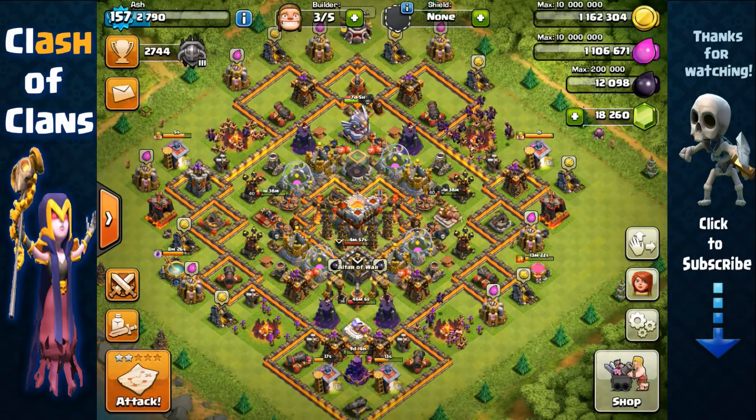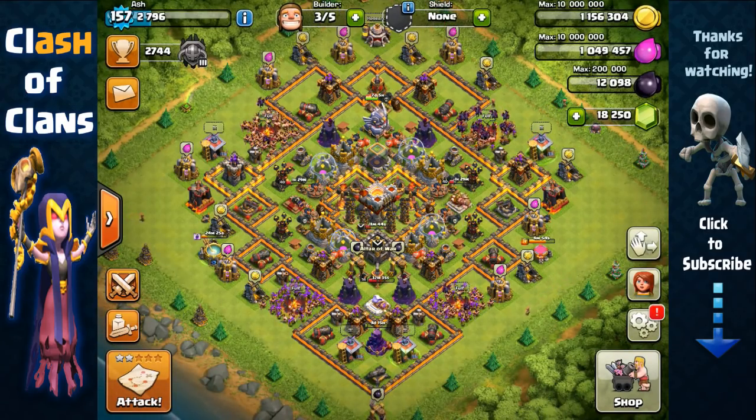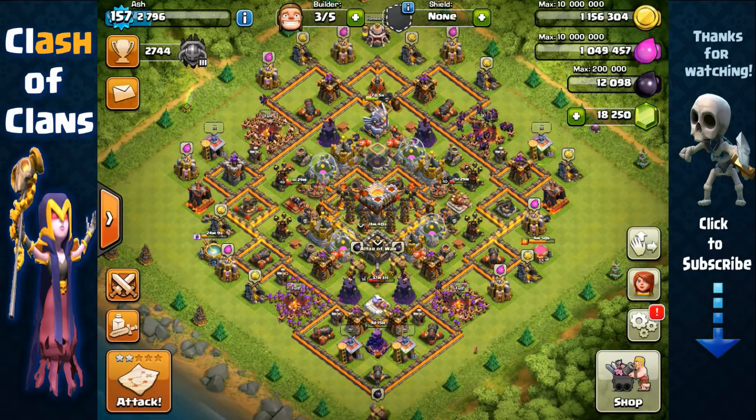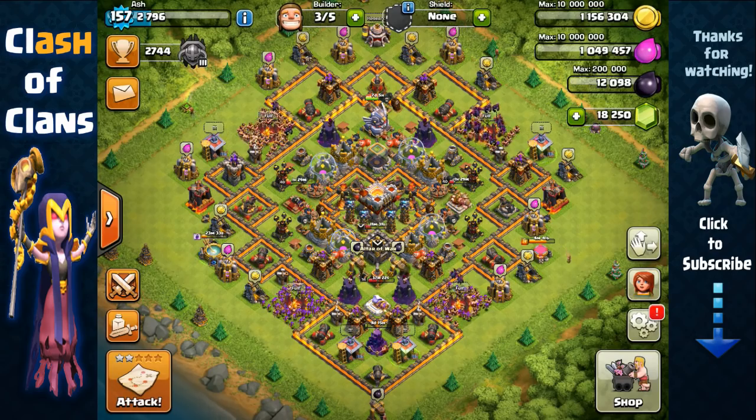I'm going to show you some live attacks involving this strategy and show you just how easy it is to get that dark elixir storage. Keep in mind my trophy league is currently Master 3, but I don't recommend farming up here in Master 3 because it's going to be difficult to maintain your trophies without heroes. Instead, you should farm in Silver or Gold leagues — you'll find easier bases and be able to storage raid more frequently with this composition.